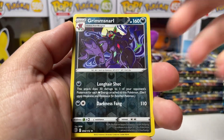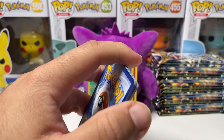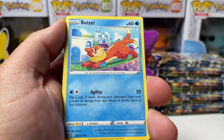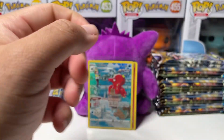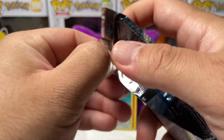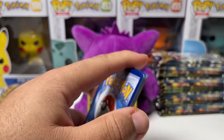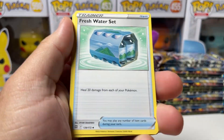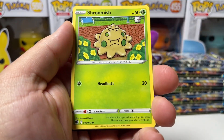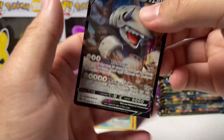We have Impidimp, Grimmsnarl Reverse, and Wormadam. Whimsicott pack. No V-Star pull, no Alt Art yet — is my luck that bad? I've seen a lot of people pull like God boxes — two Alt Artworks and the Gold Arceus in the same box. While for me, I'm pulling two Granbull V Full Arts in one box. That's just my luck. We got four from the back: V-Star marker again, Gigalith, Marnie's Pride, Castform. Can it be a Granbull V? Oh no, it's an Aggron — we'll take it. There's the Aggron V.